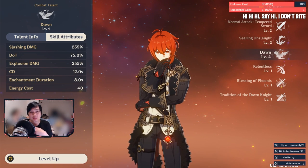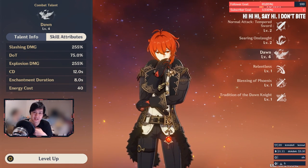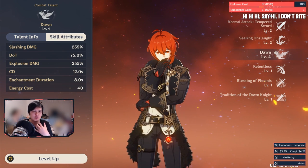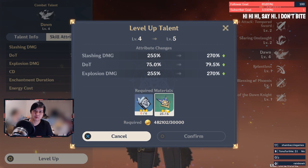Talent upgrades: past ascension phase 2 you can upgrade your active talents — your skills including your normal attack. It's just a straight numbers buff, nothing complex about it, but in the long run it is quite worth it. They use books and some monster materials.